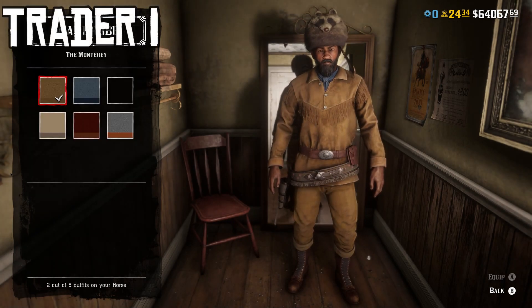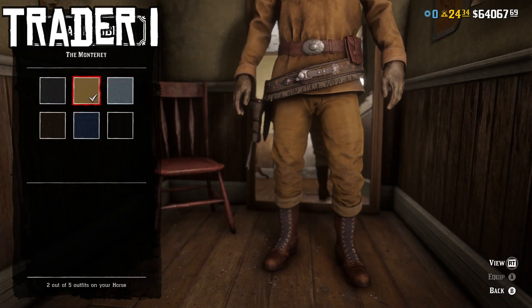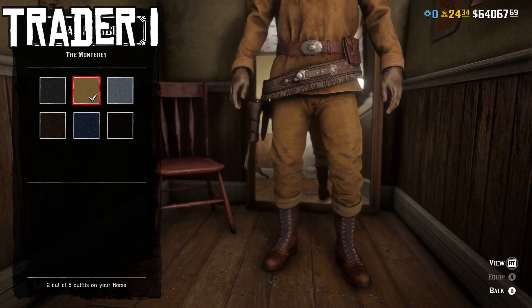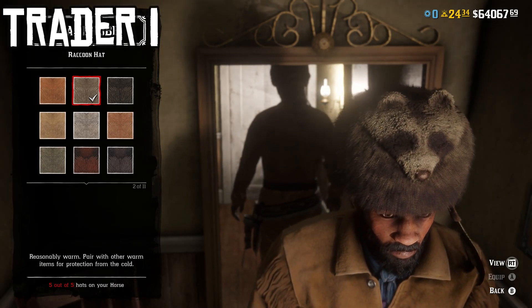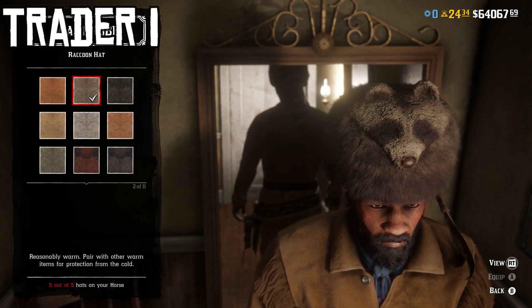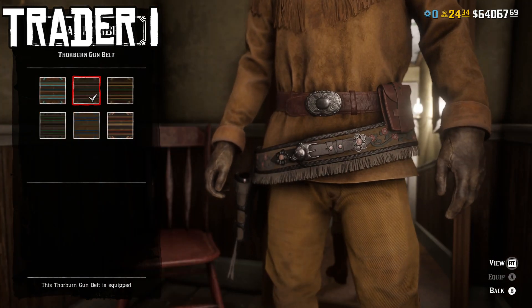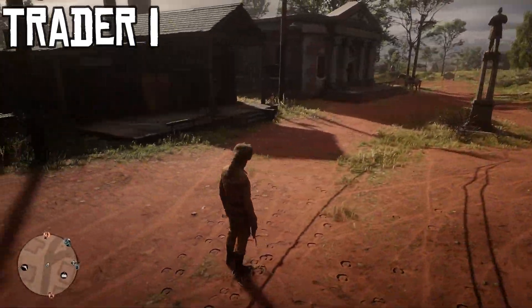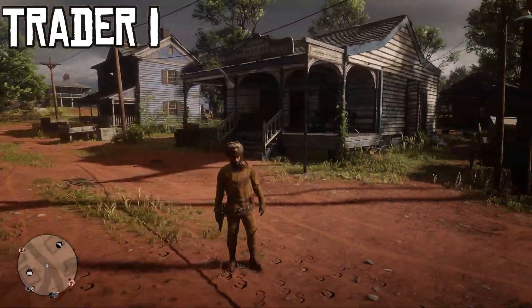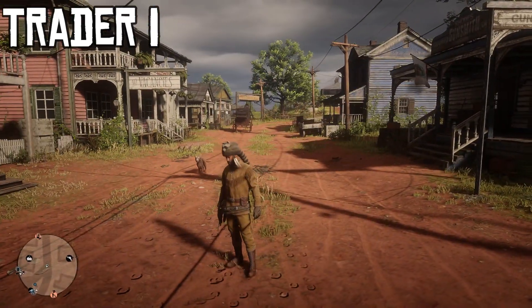Here we have Trader outfit number one. We're using the first variant of the Monterey upper torso — the light tan buckskin-looking one. We're also using the Monterey lower portion, but instead of the dark blackish-blue ones that come with it, we're pairing the lighter buckskin-looking one so it matches the upper torso. Then we're using the second variant of the raccoon hat — if you don't have it, similar animal-skin hats from Gus work, but the raccoon hat looks best. We're pairing the third variation of the workman's gloves — dark brownish-black leather — and for weapon equipment, the second variant of the Thorburn gun belt. This looks like a really nice frontiersman or Kentuckian-style outfit.